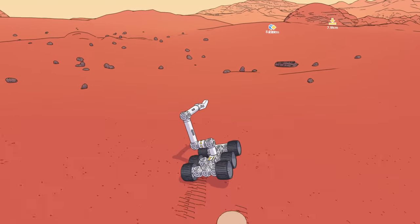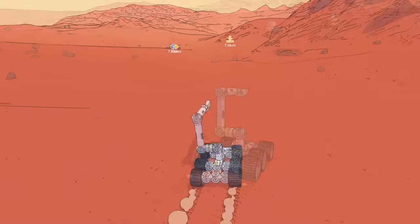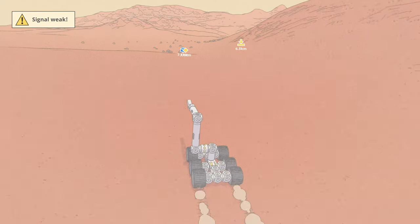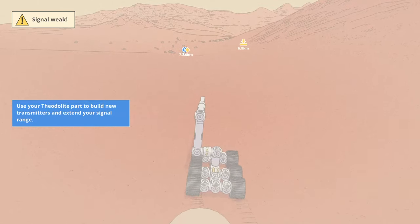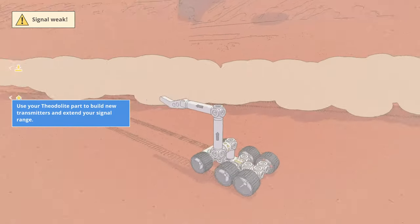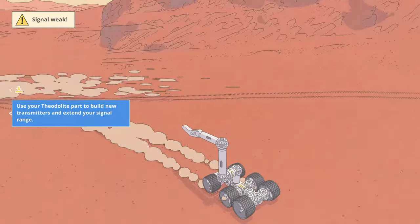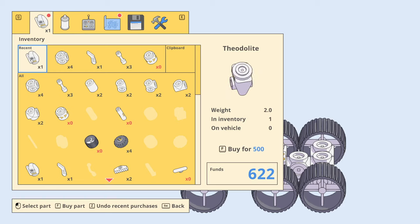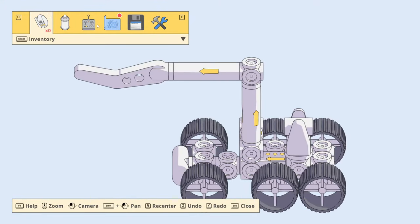The arm can probably help right us. There's some music. Signal weak — okay. Use your theodolite part to build new transmitter. Okay, that's what we're supposed to do. So I mean, it's just a transmitter already, right? Do I have to build something more with it? Scout — okay, well that's a scout. It just has it on there.